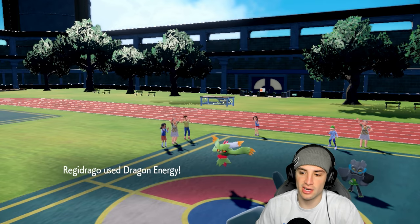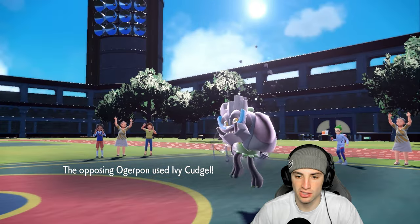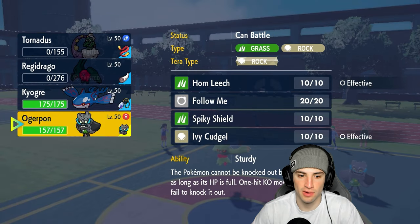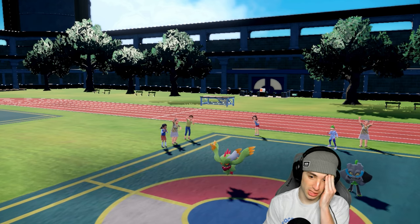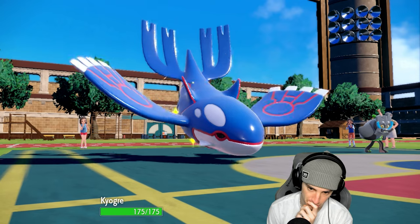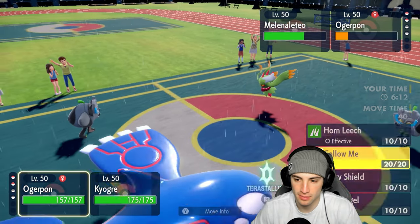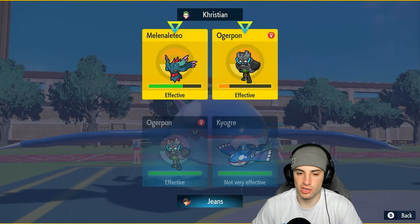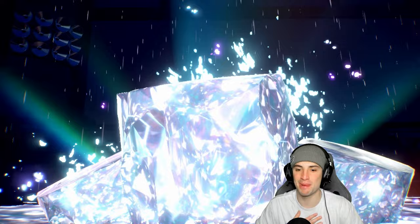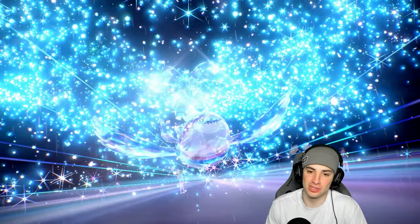Dragon Energy flies — can't KO Ogrepon in one shot due to Sturdy, but it's soaking up damage. Ivy Cudgel hits hard. A few turns left in Tailwind — I've got Kyogre and Ogrepon ready. I can Follow Me, Terastallize, and go for Water Spout. Sounds really good. One Tailwind turn left — they could protect and waste it, but we'd do the same. I hit Follow Me, hit the Tera button, go for Water Spout for big-time damage. This should wrap up the match — it's my bounce-back game!